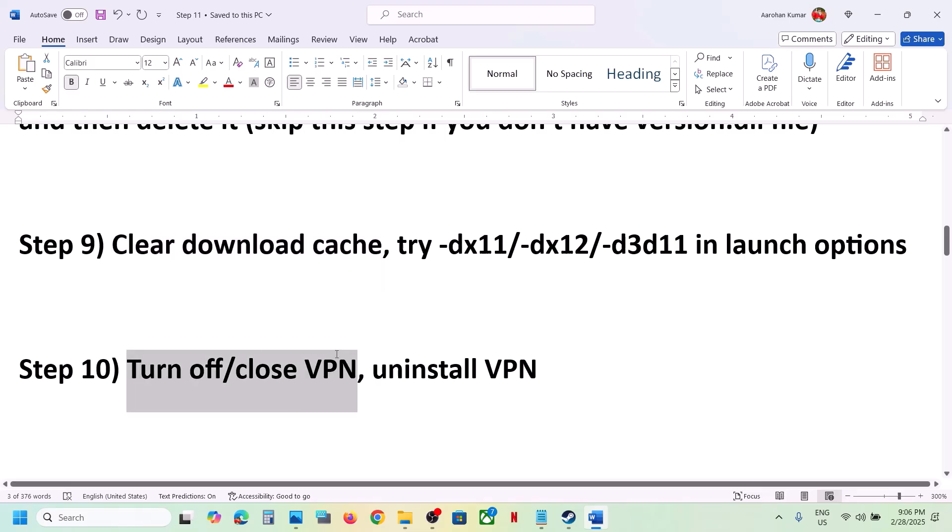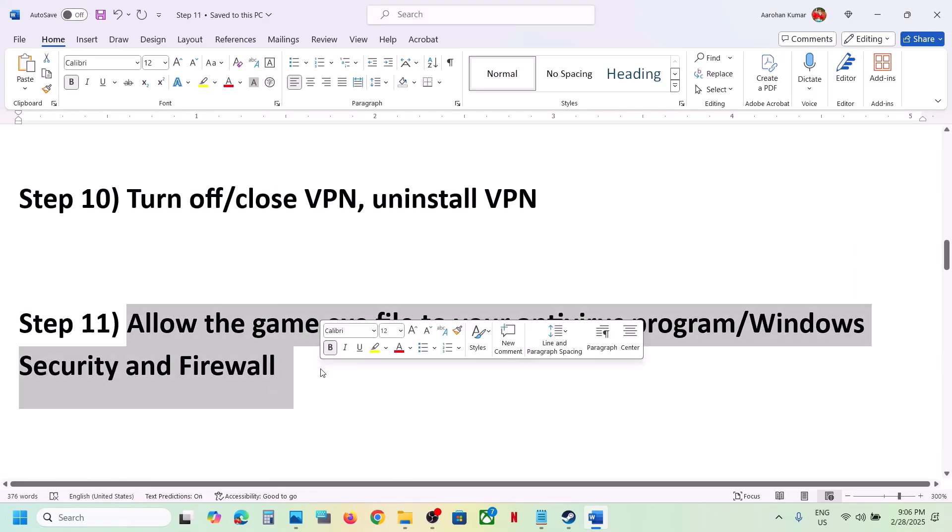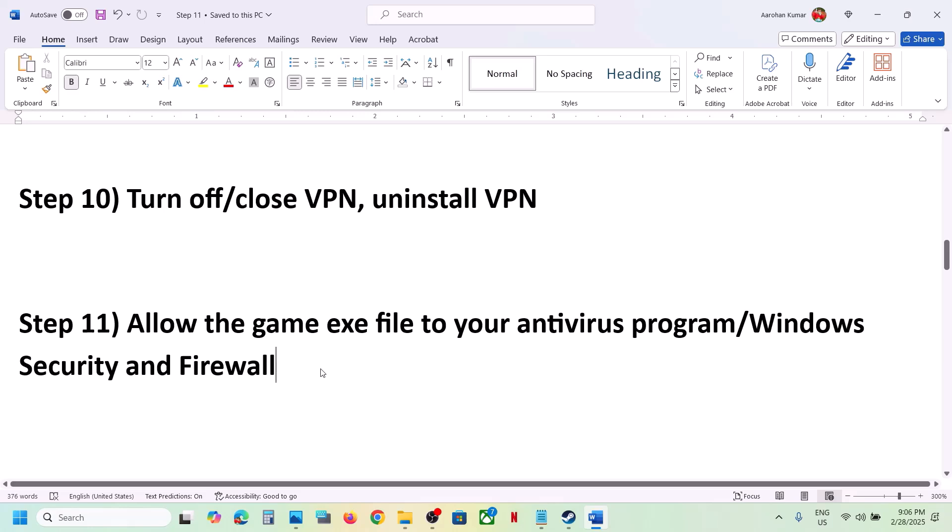The next step is to turn off or close VPN. If you're using any VPN service, close it or uninstall it and then check. The next step is to allow the game's exe file through your antivirus program. If you have a third-party antivirus like Avast, Norton, Bitdefender, or McAfee, allow the game exe file.